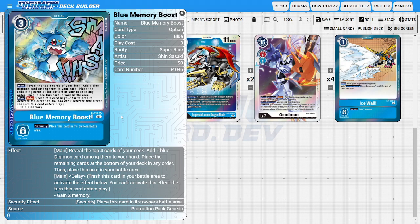The last option of the deck is going to be two copies of Blue Memory Boost. This could be Hammer Spark or a removal card if you wanted, but Blue Memory Boost is a really solid consistency card where we're using it to dig out of our top four cards one blue Digimon and add it into our hand. It also has a secondary main ability with delay — after you use this card it goes into the battle area, and at a later turn we can use the delay ability to gain two memory to form powerful follow-up plays.